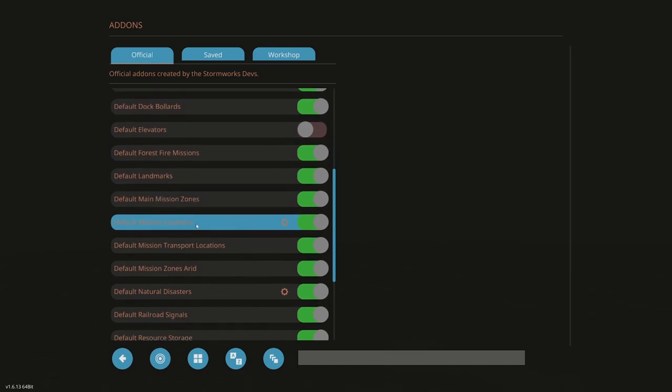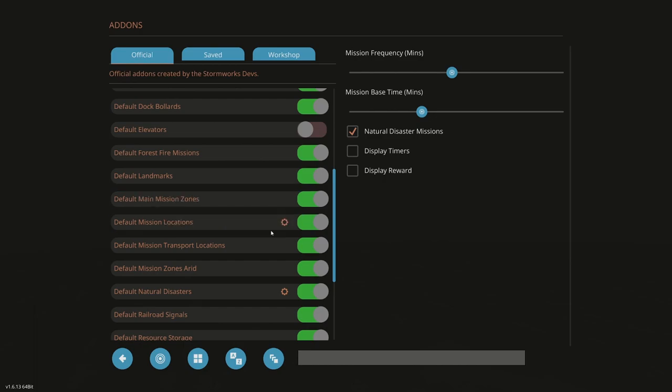Default landmarks and default mission zones will stay on. Under default mission locations — click on this if it has a cog. People always have issues with this. They'll say, 'I shut off natural disasters right here under default natural disasters, but I'm still getting natural disasters.' Well, that's because you have the natural disasters mission ticked here, so untick it if you don't want natural disasters. Display timers will tell me how much time I have left for a mission — so I know if a mission has two hours left and it'll take me 40 minutes, I have plenty of time.